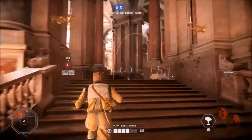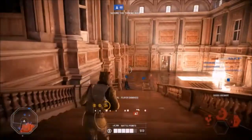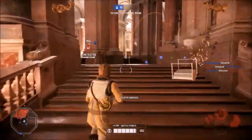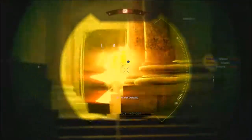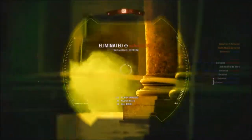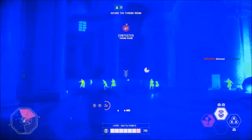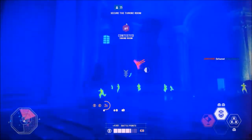Lastly, Bossk's Proximity Mines sees him throw three proximity mines directly in front of him. The mines explode when an unsuspecting enemy walks within their radius. This radius can be seen by Bossk when the mines are thrown down.